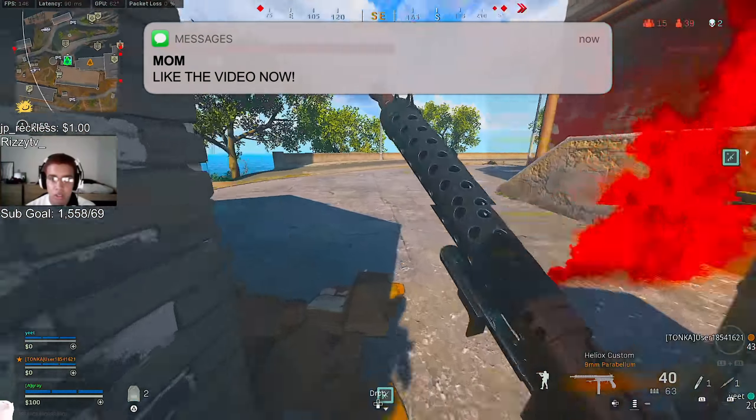Gorb tests something and confirms: 'Oh my god it works!' A friend observes it also breaks the animation — on their screen Gorb is shooting in the air instead of at targets. Gorb is amazed: 'That is ridiculous.' He confirms he's got gung-ho on the OTS.